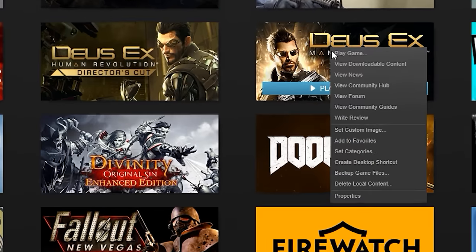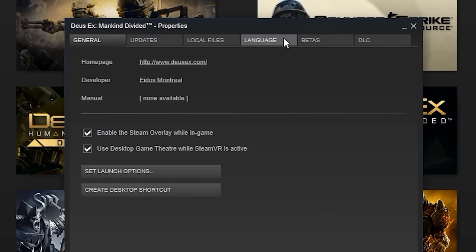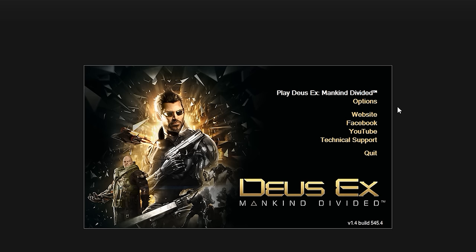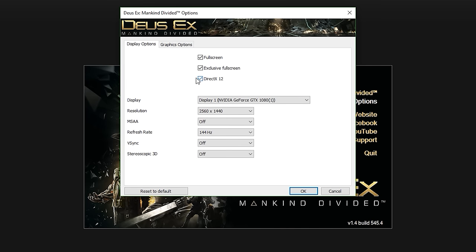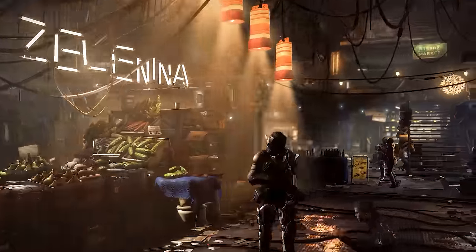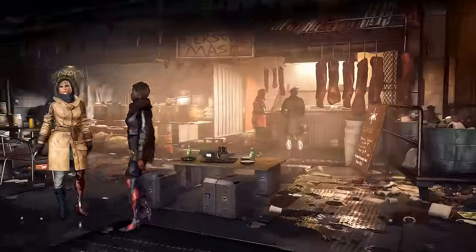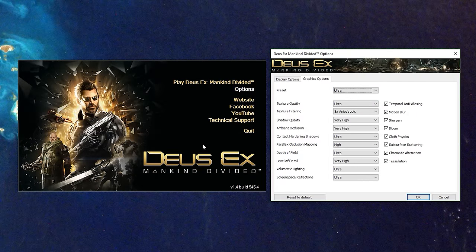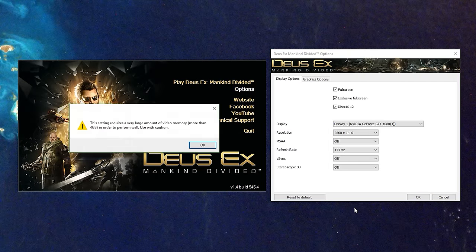So first, in order to enable the DX12 option, you need to activate it in the Steam properties, after which it can be enabled in the options themselves. I am using the built-in benchmarks for these runs and I will be doing three presets — medium, high, and ultra graphics — mainly at 1080p, but I'll also be showing some 1440p results later.